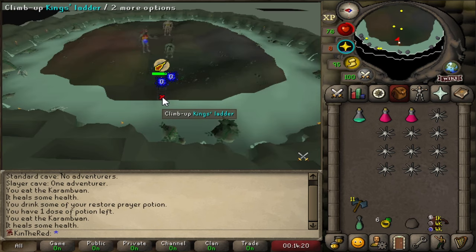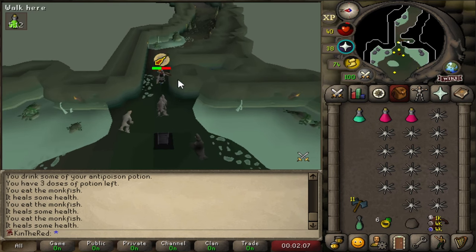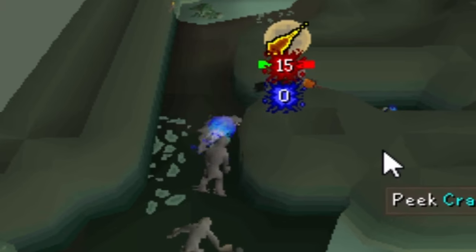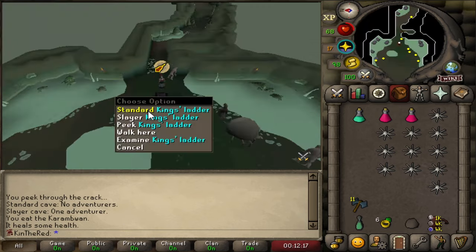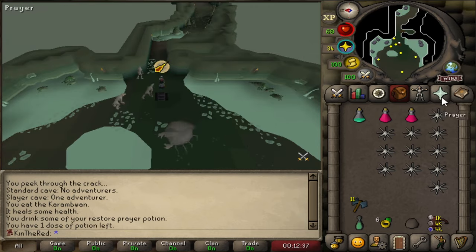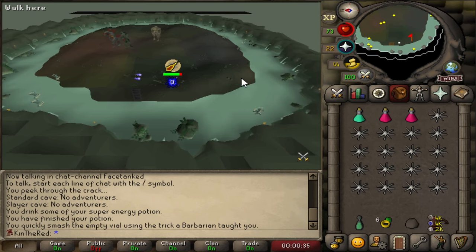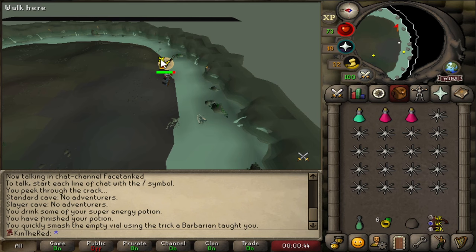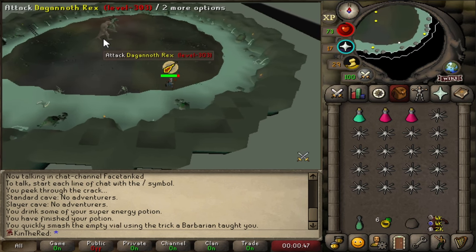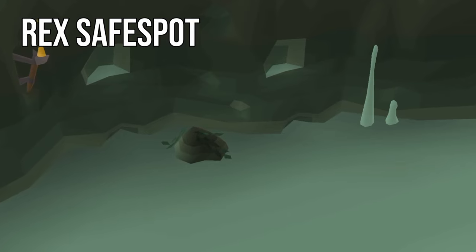If you find yourself being relentlessly attacked, don't panic — just eat. If it starts to be overwhelming, there's no shame in running back to the side room or even teleporting out. This setup process is the most complicated part about safe spotting Dagannoth Rex. Eventually you'll climb down the ladder and see that all of the kings are preoccupied and you'll be safe to continue. Start running around the southern end of the island, hugging the edge. Make your way to the southeastern arc and you've done it. Now on to the easiest part of killing Dagannoth Rex — the safe spot.